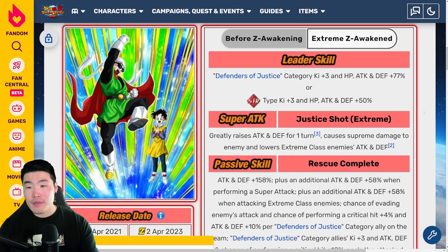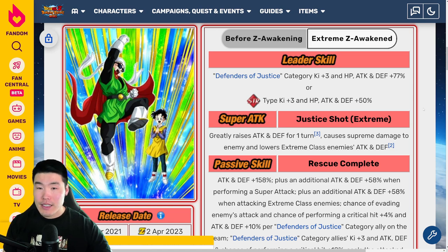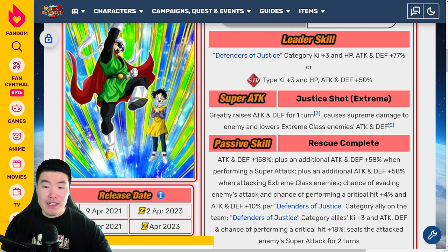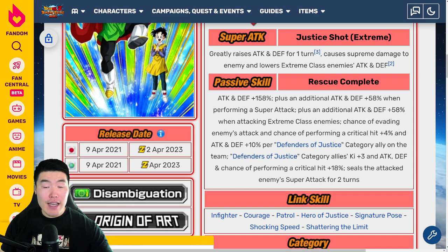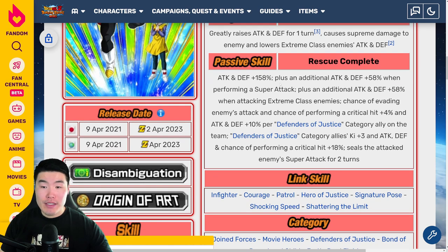Next up we have the Great Saiyaman and Videl. Leader Skill is Defenders of Justice category Ki +3, HP, ATK, and DEF +77%, or STR types Ki +3, HP, ATK, and DEF +50%. Super Attack: Greatly raises ATK and DEF for one turn, causes Supreme damage, and lowers Extreme class enemies' attacking DEF. Passive: ATK and DEF +158%, plus additional ATK and DEF +58% when performing a super attack, plus additional ATK and DEF +58% when attacking Extreme class enemies.